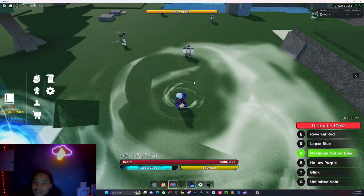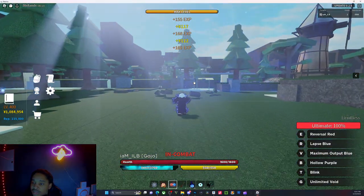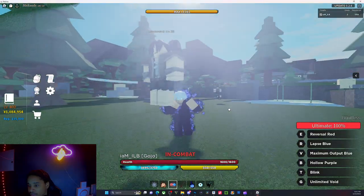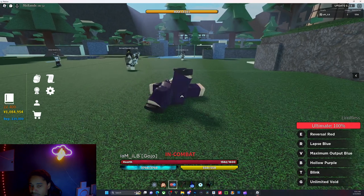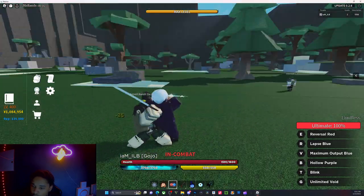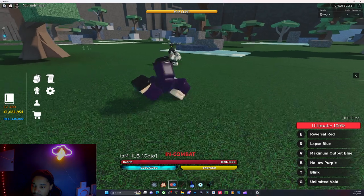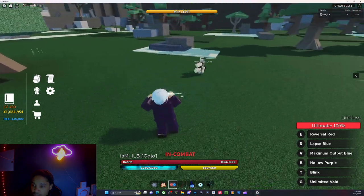The next one is Maximum Output Blue. If you haven't played this game, it's a Kaizen game with Gojo's ability. The sound's not all the way there but it looks nice. They also changed the punching — now you see this little blue ring whenever you punch. It doesn't happen on weapons but it does happen on fist.